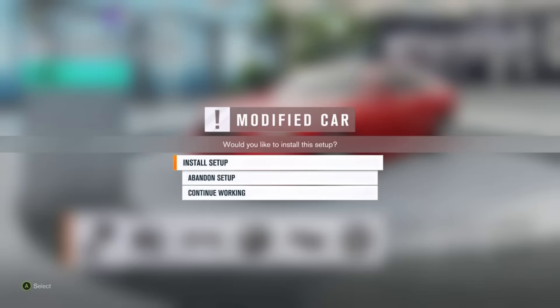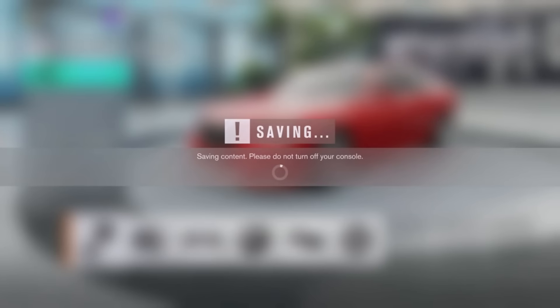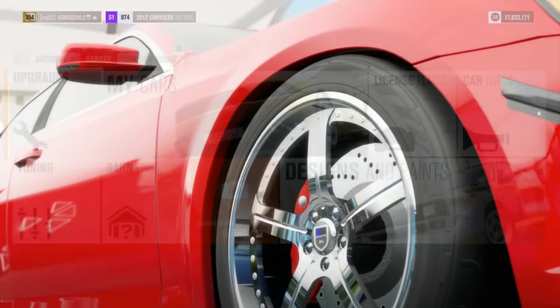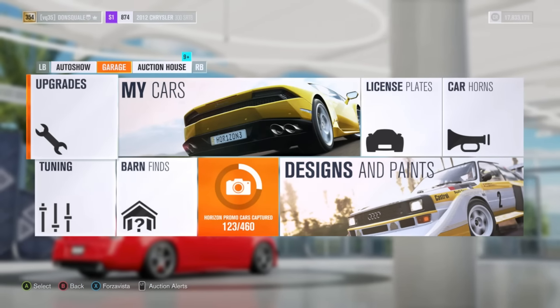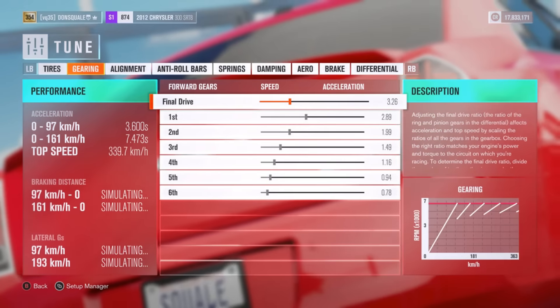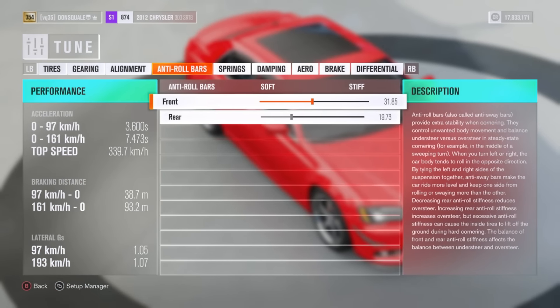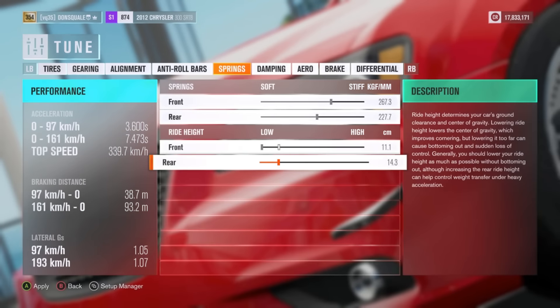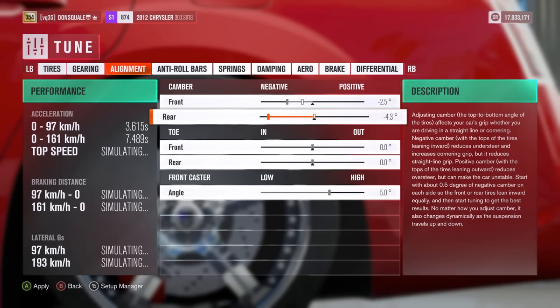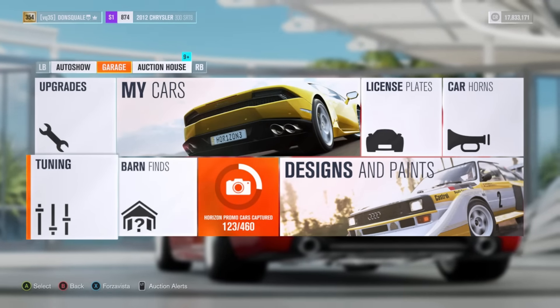This thing is looking like a beast. Going ahead and installing this setup — 53,000 plus whatever I had before, probably close to 70-80 grand for this build, which isn't too bad. A lot of people ask me how I got so much money — as you can see up there, 17 million dollars. That is all grinding, bro — Goliath races. When I first got this game the very first weekend, I probably put in a good 10-15 hours of just solid gaming strictly to get money in order to do these builds.